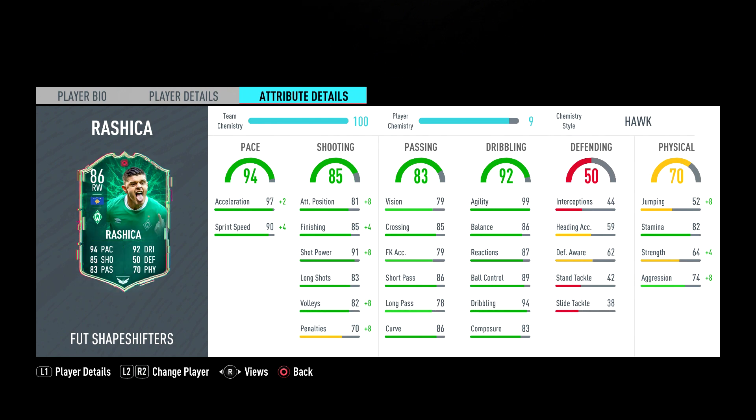His agility is 99, which is the highlight of his card. High agility and high balance players are the key this year — that's why Cristiano Ronaldo on this game is bang on average. His balance is like 75, so you need high-balance players. Lukaku or Ibrahimovic have like 40 balance, which is why they feel extremely slow and clunky on the ball. This dude's 86 balance isn't bad at all, and he's got 94 dribbling. You could put a Sniper on him to get his shooting and balance up, but 94 dribbling is great.